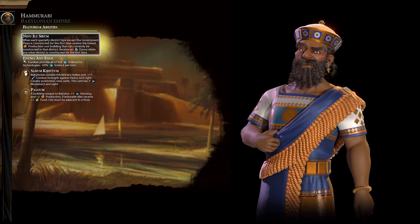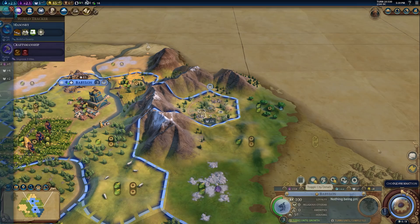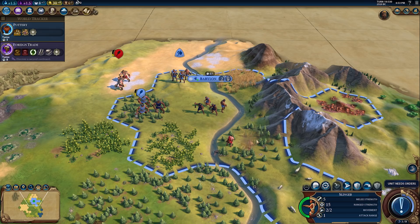Hammurabi's ability, Ninu-Ilu-Sirum, makes the construction of specialty districts even more special. When a specialty district is constructed for the first time, that district's lowest production-cost building is included in the initial construction for free. Additionally, constructing any other district for the first time grants a free envoy.